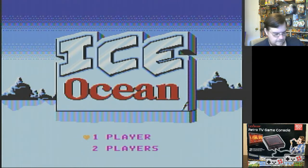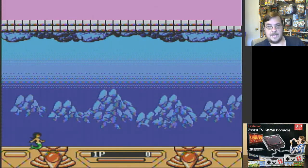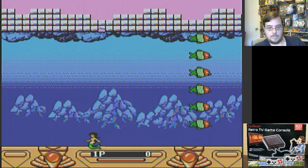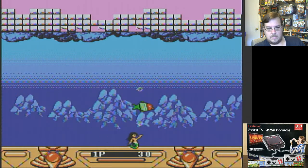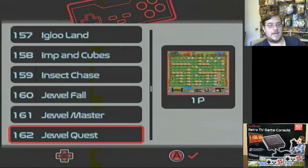Ice Ocean. Let's see what we got here. I didn't want to interrupt that music — wonderful Ice Ocean music. I see a mermaid down there. Are you sure this is an M-rated game? A button shoots your bubble and it's shooting — it's curving. I'm not supposed to shoot the fish; I'm supposed to shoot the ceiling to ricochet and hit the fish. You count down the points at the top. That was Ice Ocean.